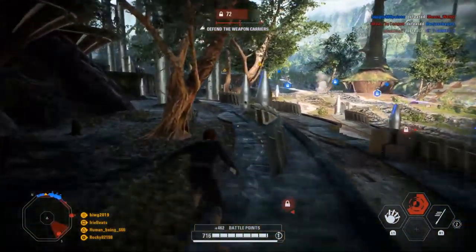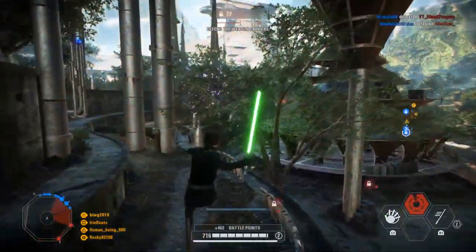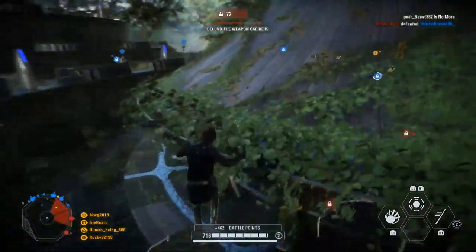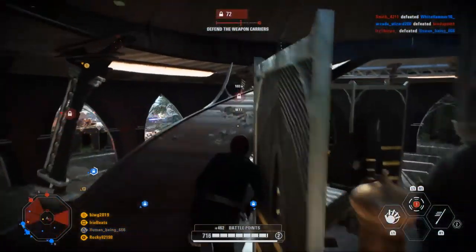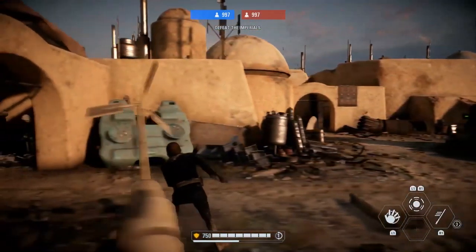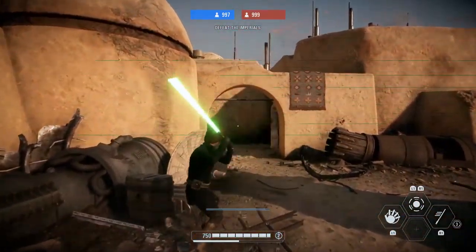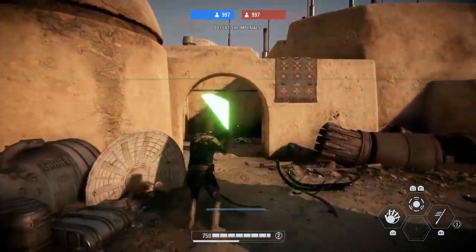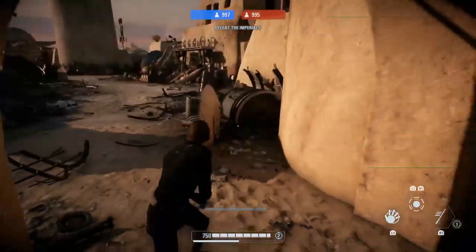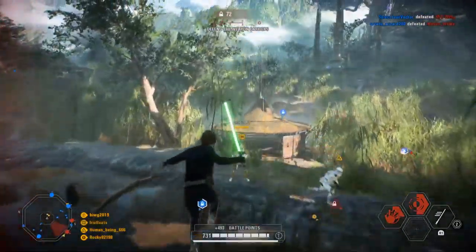Before talking about his abilities, let's go over all of his strikes. He has decent, fast damage strikes, so try to combo them together to take out opponents very quickly. He has his basic attack, his right dash attack, his left dash attack, his back dash attack, his front dash attack, his lunge attack, his small jump attack, and a normal jump attack.